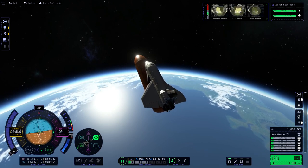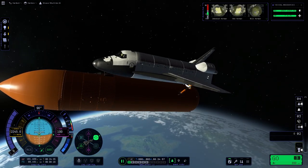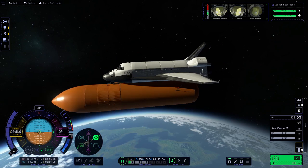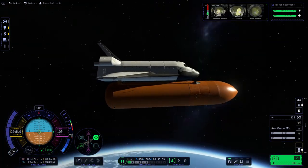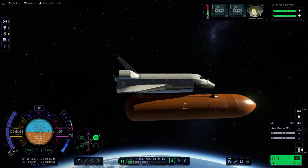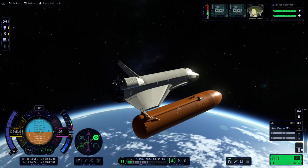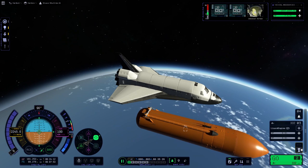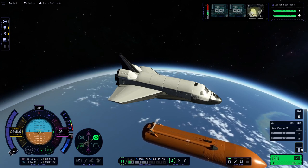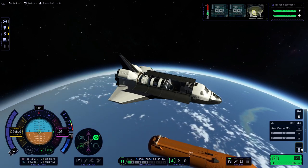And here we are in a more optimal position. We have one last probe core change to do — we clicked action group three, which put control in the cockpit and shut down the main engines in preparation for separation. We're activating RCS and separating from the external fuel tank. And now, my friends, the time has come to open the payload bay doors and release our payload. Our payload for today is just a generic satellite, just so we can put something into space for the video.